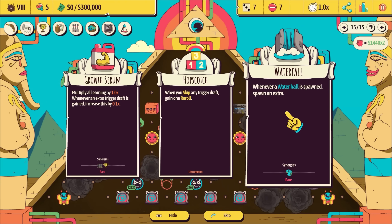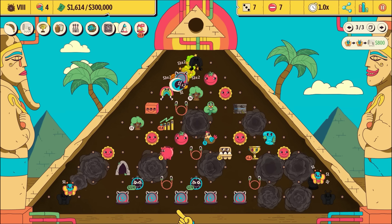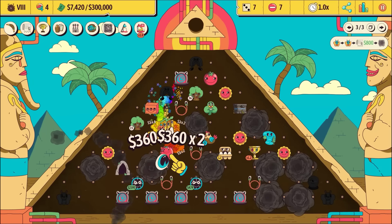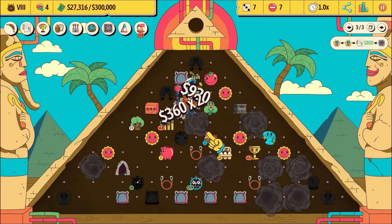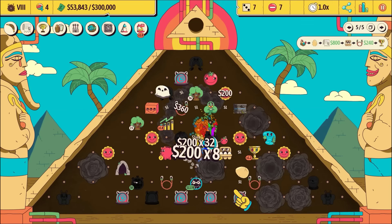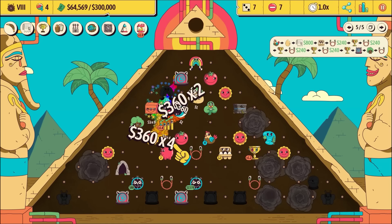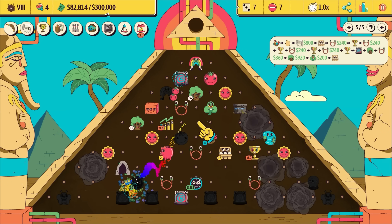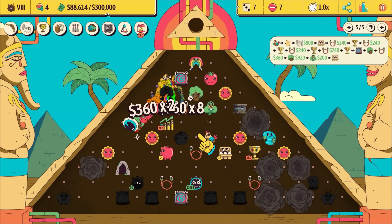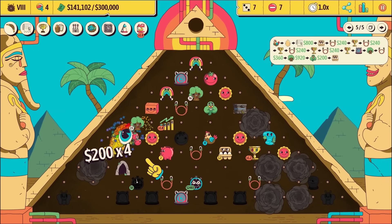Whenever waterfall spawns, spawn an extra. Multiply all earnings by 1.0 whenever an extra trigger draft is gained. I feel like that rainbow could do serious heavy lifting for us now. Oh my god - we're on times eight! 80,000. Rainbows - they're just good, aren't they?